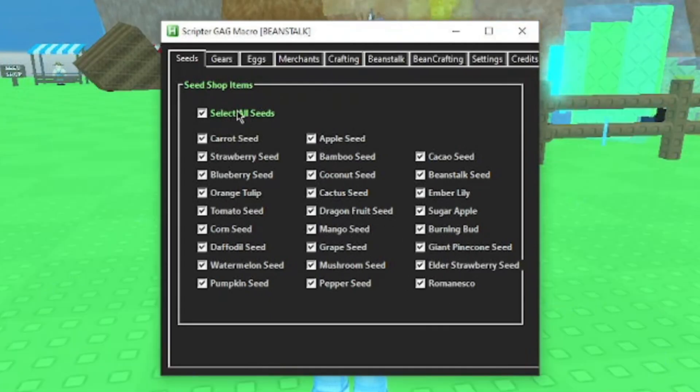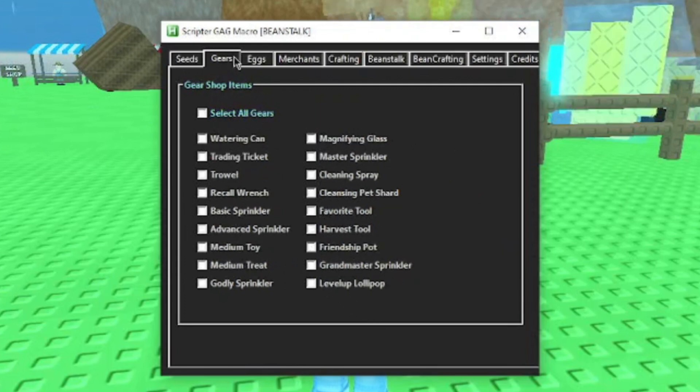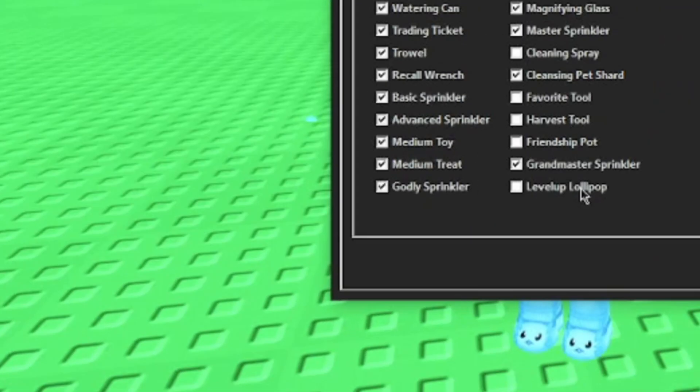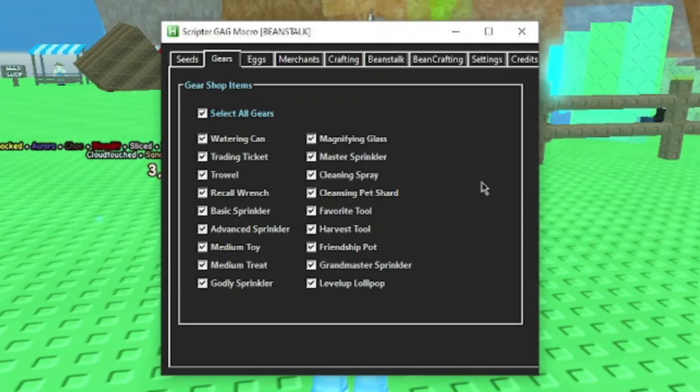Or you can just use this up here to select all of them, which is what I recommend you do. Now the same thing here with the gears. I recommend getting all the gears — except cleaning spray, favorite tool, harvest tool, friendship pot, and level up lollipop. If you do have a lot of money, then you can also get those ones, but if you don't have that much money, I wouldn't recommend those ones.